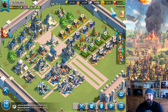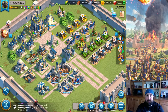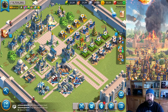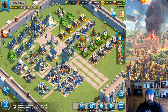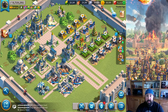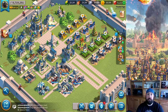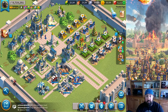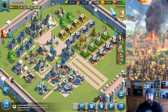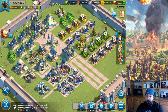Hello and welcome everybody to another video on Rise of Civilizations. Today we're going to be talking about a spending guide and four areas in particular: gems, resources, the expedition shop, and actual real cash. We're going to talk about four different things you can do to speed up your progress, make it easier leveling your stuff up, and be a little more efficient in how you're spending your real life money.